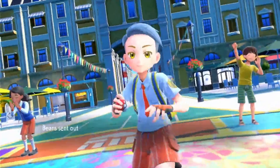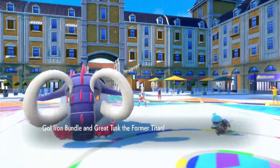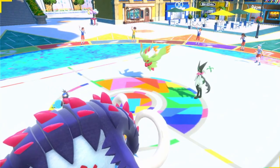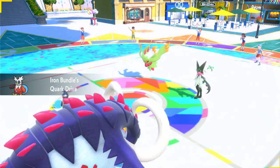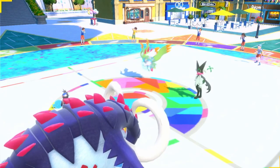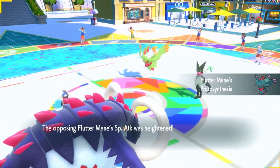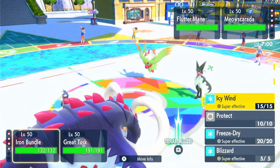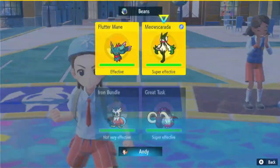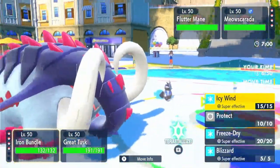Alright, for this first battle, this is the first game I played. My opponent led Masquerain and Fluttermane, and I just led Iron Bundle and Great Tusk. Like I said, most of the time this is going to be a safe lead. We get Booster Energy, and I'm hoping the Fluttermane is not Booster Energy — but of course it is, and every Fluttermane I've faced so far has been Booster Energy. I thought it was Speed-boosting Fluttermane, but it was Special Attack-boosting Fluttermane, so I straight-up could have made a better play because I didn't read the screen.